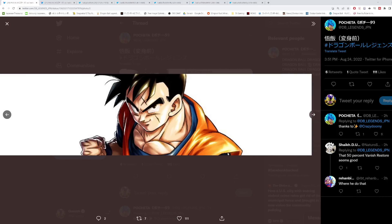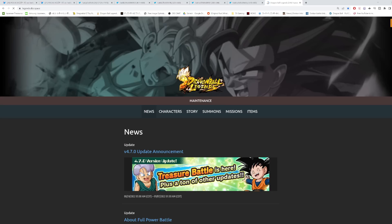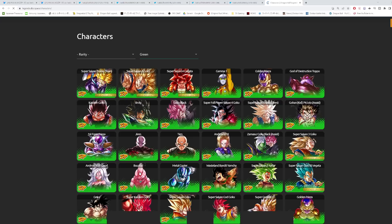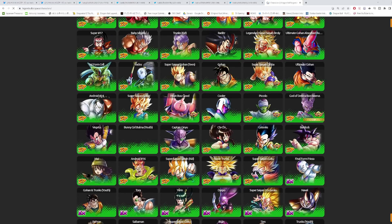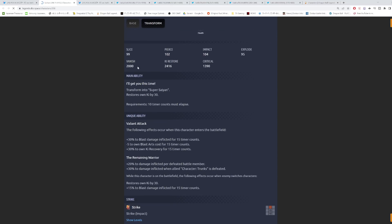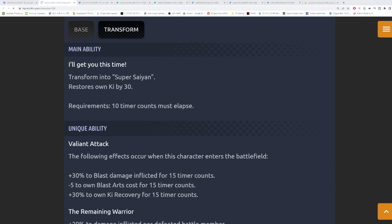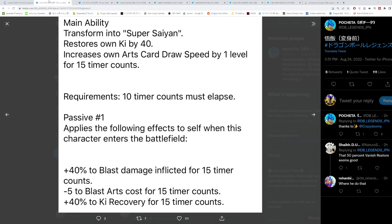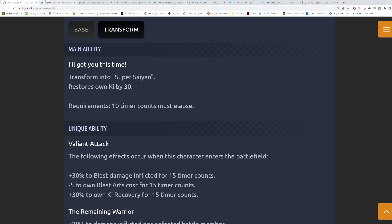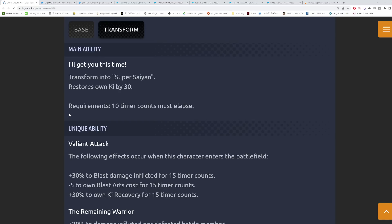Let's start with Future Gohan — he's a transforming character. Looking at his pre-zenkai state to compare: his main ability used to transform into Super Saiyan and restore Ki by 30 with a 10 timer count requirement. Post-zenkai it now restores Ki by 40 and gives one level of card drop speed for 15 counts. That's a pretty solid buff — 40 Ki plus card drop speed is not bad at all.